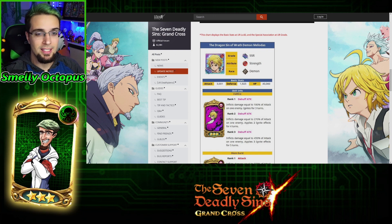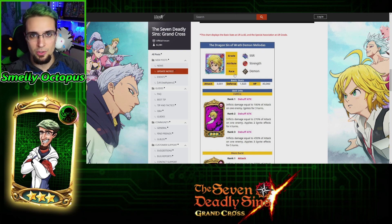He is a red unit. He does count as a demon race. He's an SSR, so SSR pendants are needed. He's got really good attack — 3001. Defense is mediocre, and HP is above everybody else pretty much right now.